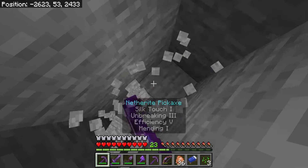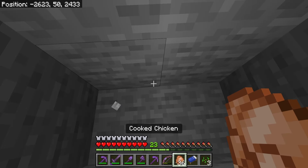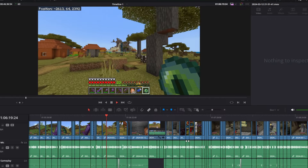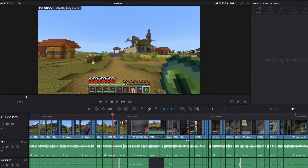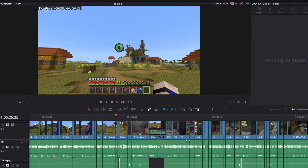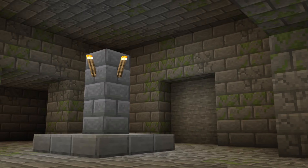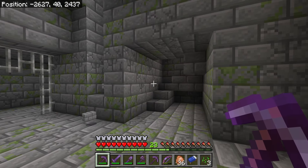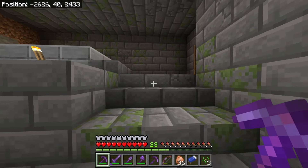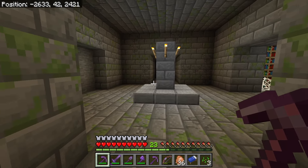Same method - I'll dig straight down. One thing I want to encourage you to do is not make the same mistake I did: I only have 36 pieces of chicken and I didn't bring any backup food. Let's ignore the fact that I forgot villages have crops. But this is great - we just found the stronghold! After traveling thousands of blocks, we've located it, and now it's just a matter of wandering around until you find the portal room.